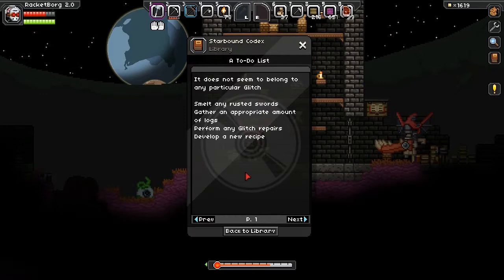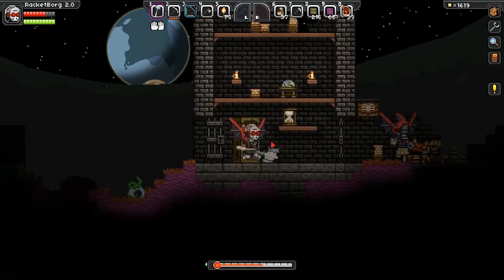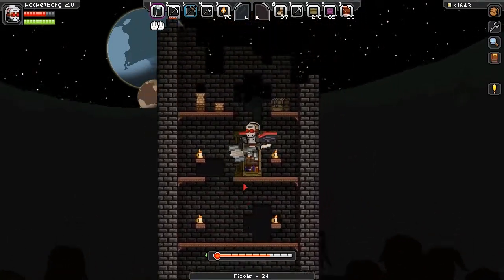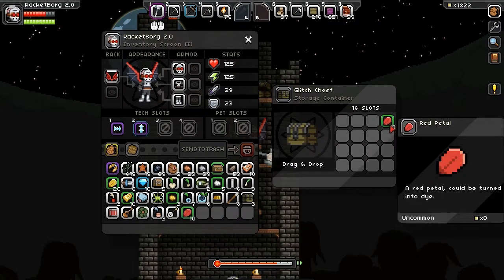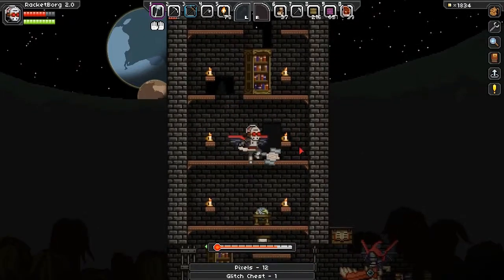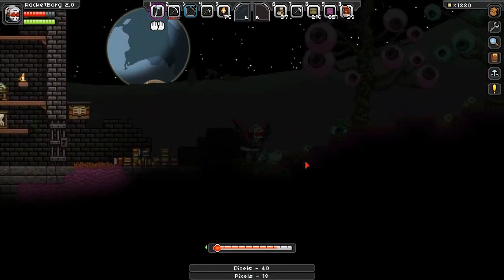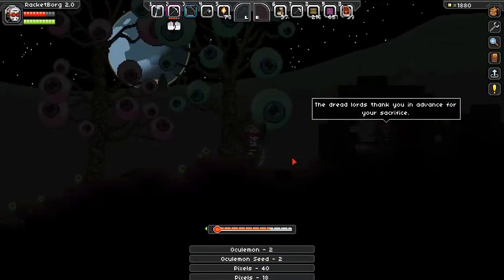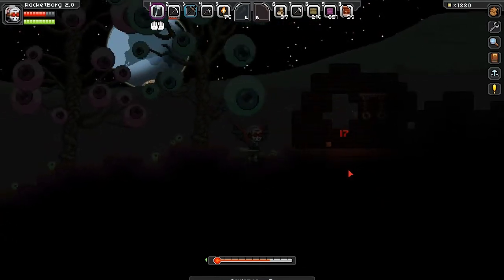It reads: 'Does not seem to belong to any particular glitch. Smell any rusted swords, gather an appropriate amount of logs, perform any glitch repairs, develop a new recipe.' Wait a minute — that's a thing I just realized I never did. I wonder if I should be using the 3D printer on anything. Oh my god — banjo! Whoever these killer tower people are, they seem to be very musically inclined and homicidal. But I respect your passion for music.